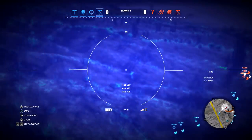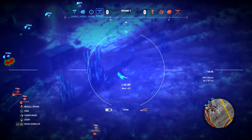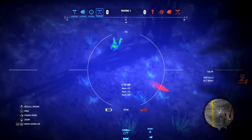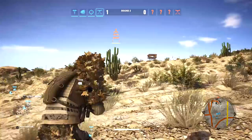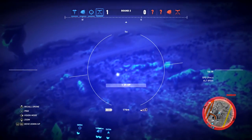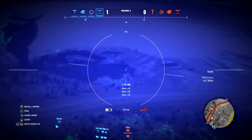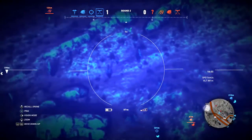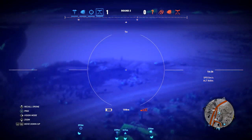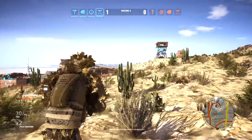Rainbow Six Siege is a perfect example — I struggle with it because I haven't spent enough time learning the maps. Even if I can get kills, without map knowledge I'll get shot in the back or through a pixel in the wall. Learning Ghost War's maps is super key. I recommend using the scout drone early in a match to learn the enemy team's patterns. A lot of teams run the same routes — full rush to the middle, a hot flank, or a certain area. As you play more, you pick that up.